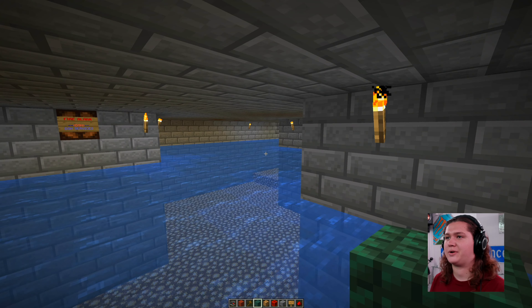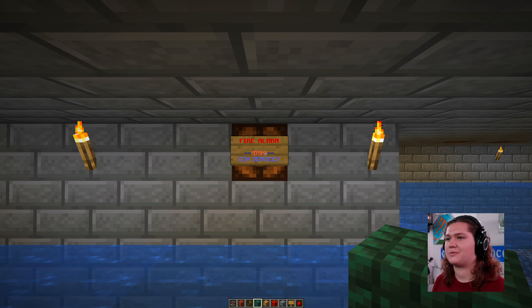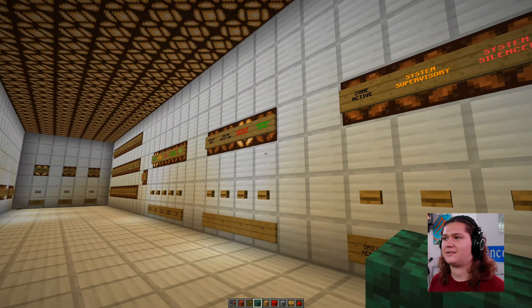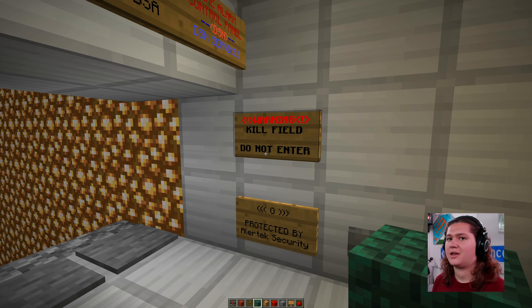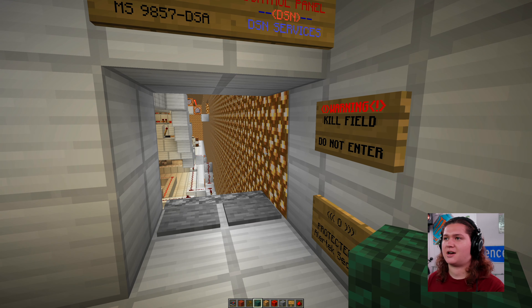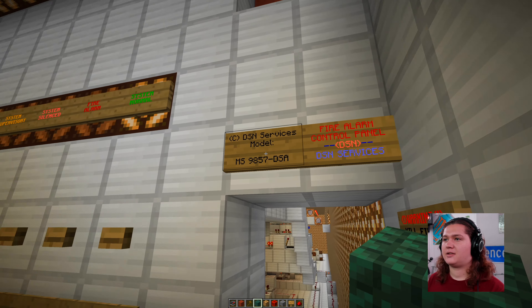We've got the older style design fire alarms which actually look a lot nicer than that weird torch design I was using. These were in place with the original fire alarm system. Here's the original fire alarm panel - look at this thing, it is massive. Andrew actually put in a kill field for people that weren't on the scoreboard - they would actually die if they went past this area, which also does not work under Minecraft 1.16.2.